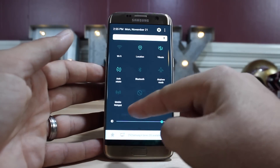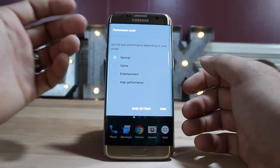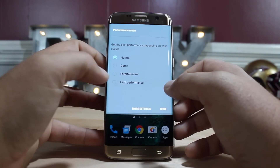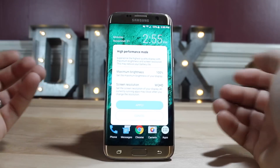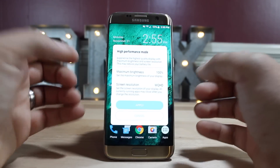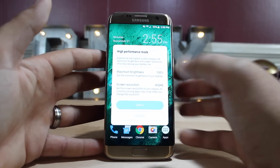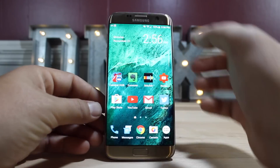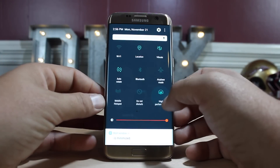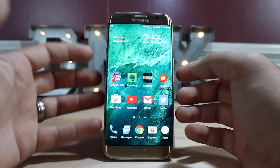In your quick settings you have a toggle for performance mode. Going into performance mode, you can choose normal, game, entertainment, or high performance. High performance mode gives you maximum brightness and turns your screen resolution to QHD for the best overall performance. You can quickly apply that and easily switch back to your standard mode afterwards.